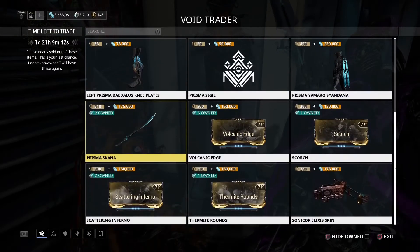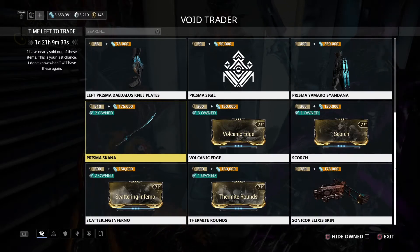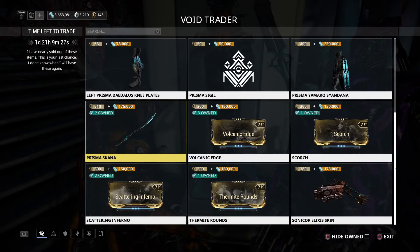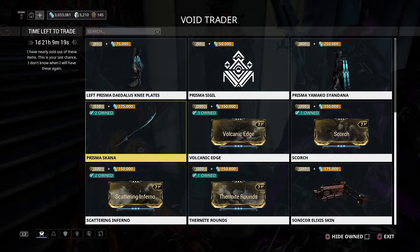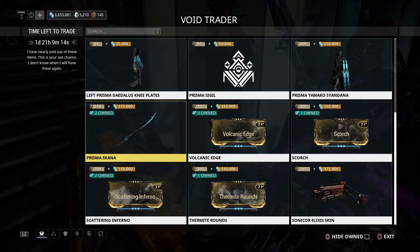Then you have the Prisma Skana — it's an alright melee weapon. Melee weapons are usually really good, but this one isn't that bad. You still need it for your mastery rank, so a lot of people just let it go. You can still get it from other players in the market for around 20 to 25 platinum while Baro is here, and it gives about 3,000 XP toward your mastery rank.